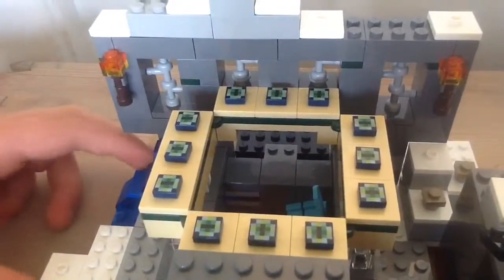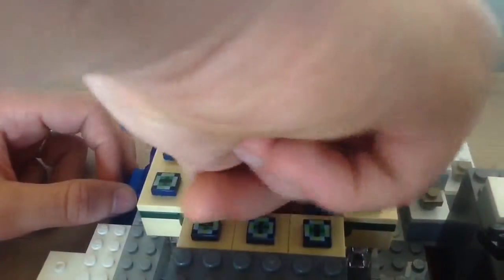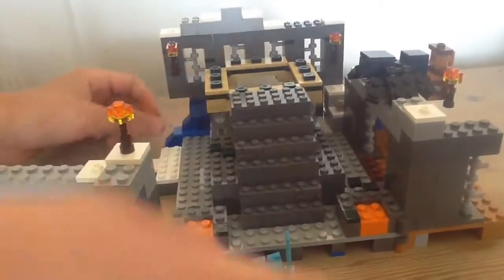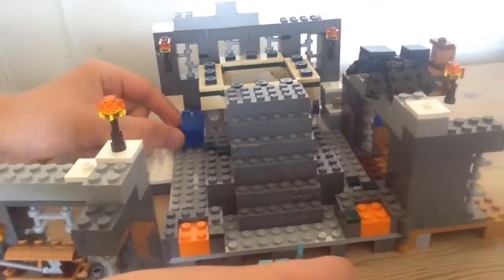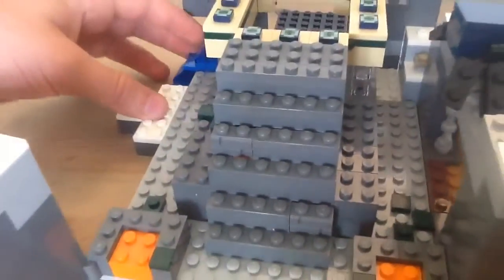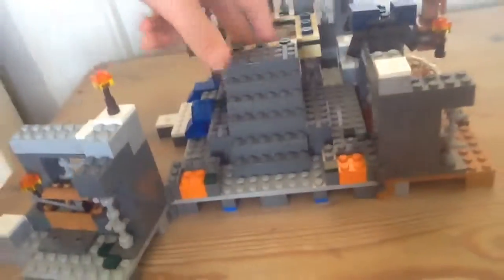Or you can just put him down in the lava like this and let him die in lava — just like if you die in lava in the game. That's a really fantastic play feature. You can swish it around in lava, and sometimes the obsidian pieces fall off, but it's very fun to do — I could just do it all day.